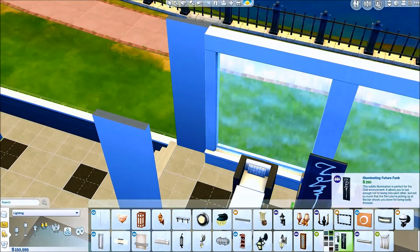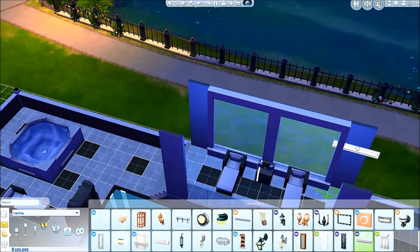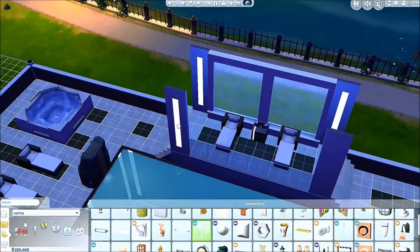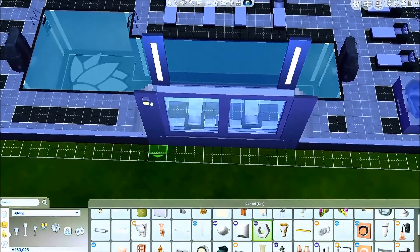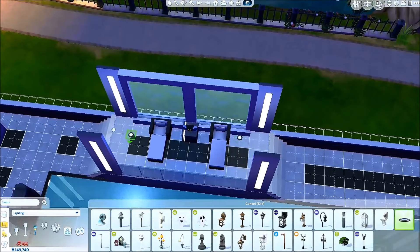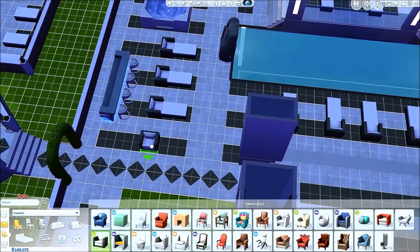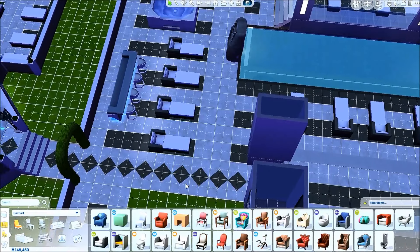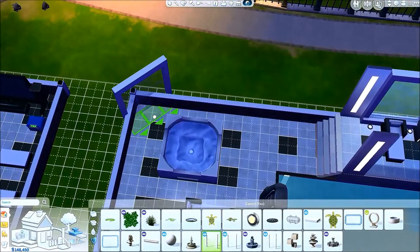I also went into the nighttime view just to check how it looks at night. I used some of the lighting fixtures from the Spa Day pack. It gives off a modern feel — that's really the key word here: modern. I added some saucer lights around the place to give off that kind of light. I also added a fourth chair because three was bugging me, and there are lots of lights around the bar area.